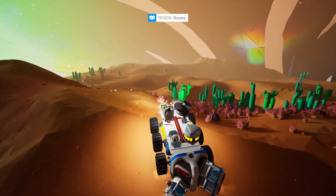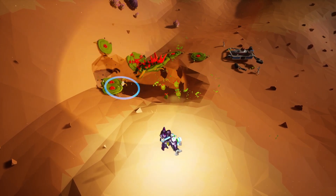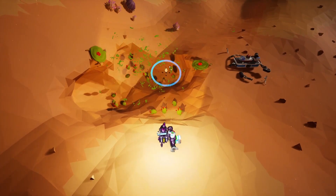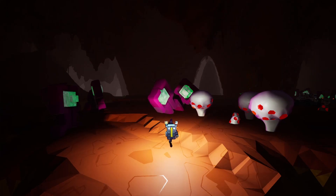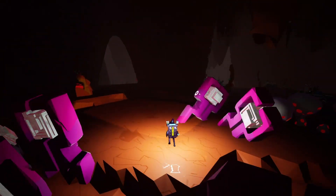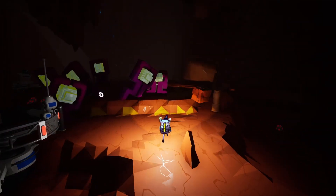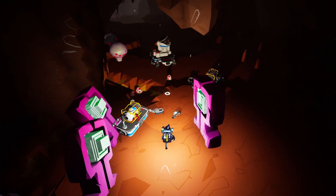Being mostly made up of deserts, Calidor doesn't get a chance to showcase a lot of biome diversity. There are multiple biomes, obviously, but they tend to blend in. Taking all of that into consideration, I feel like a 5 suits it best for landscapes. Calidor has some pretty cool plants, some of which can only be found here. The cave systems are full of life and the deserts on the surface are home to some nasty killer plants as well. Trying to remain objective, I'll give it a 6 for Flora.